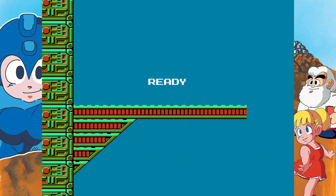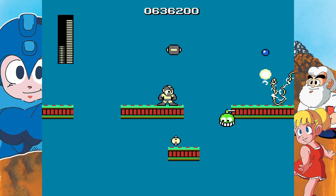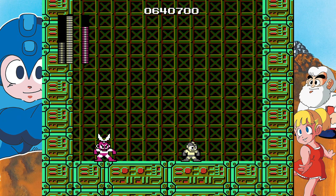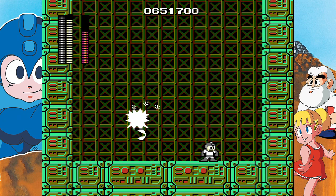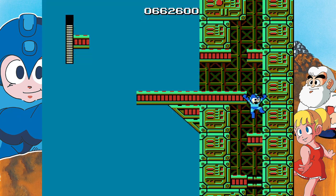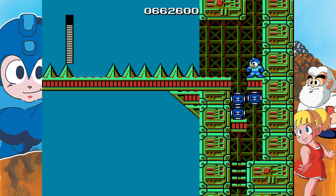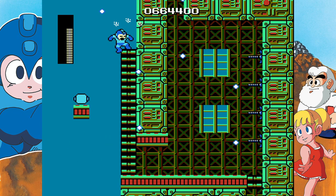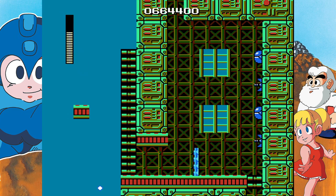That brings us to stage 2. I recommend using the electric ability as much as you can — it will help you deal with the enemies. This stage is really weird; you basically fall through random parts of the floor and fight the bosses. Just use their weaknesses and you'll be fine. I highly encourage you to take your time with platforming. This game doesn't have a timer, so unless you're speedrunning, there's no rush. There's also a weapon power-up up this ladder — make sure to kill off those enemies before going up. I was an idiot and got lucky surviving that.